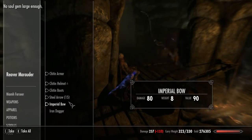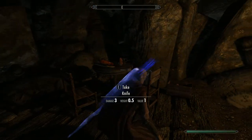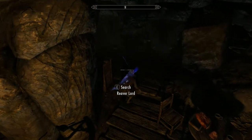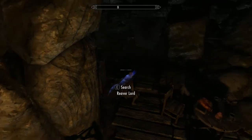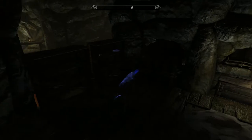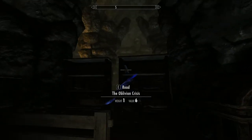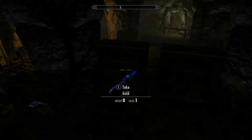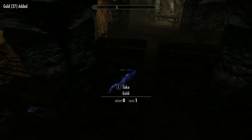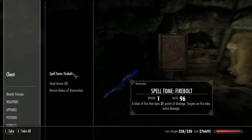There are a few bits and bobs around here worth grabbing. A full set of Nordic armour. Some books for me — nom nom. Oblivion Crisis. The Red Book of Riddles. It's quite dark in here — you might want to use some kind of Mage Light or Candlelight.